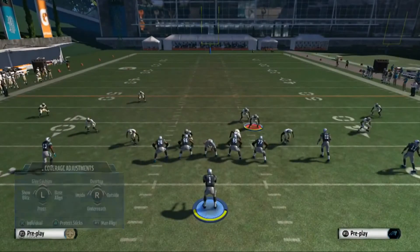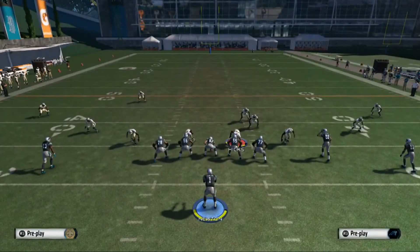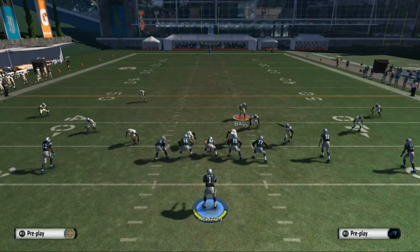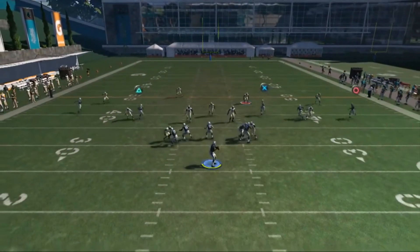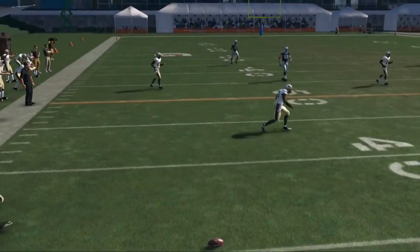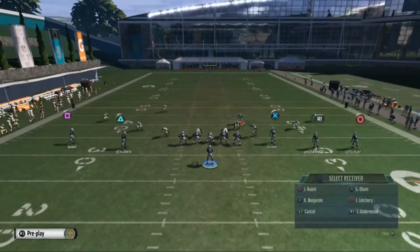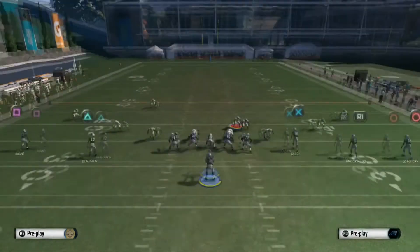You'll notice right off the bat new player models, textures — the lighting looks incredible. So what we've got here is that 10-yard out route that the triangle receiver is running. I'm going to call Protect the Sticks, and the flat zone defender on the left side should ride with him to that 10-yard marker. As you can see, the flat route is all over it, whereas in previous Maddens he's not going to be able to get that deep because he didn't have that logic. It's a really cool feature that complements the smart route mechanic on offense very well.